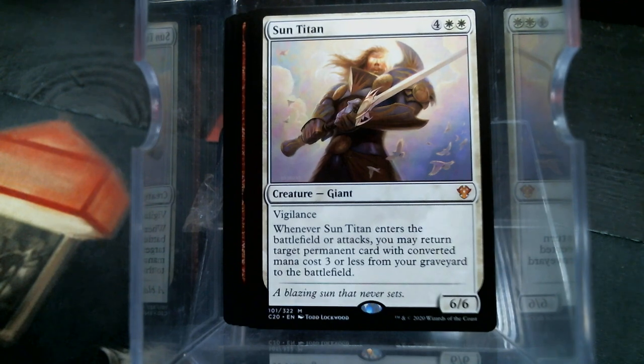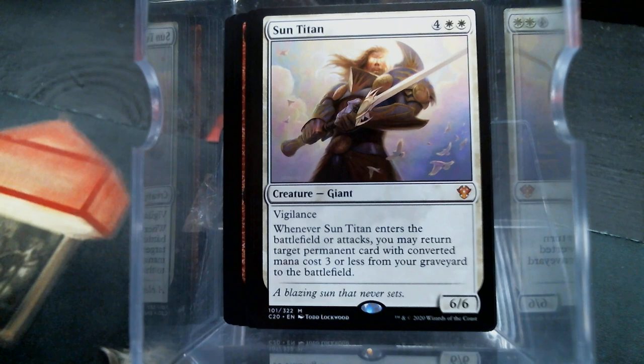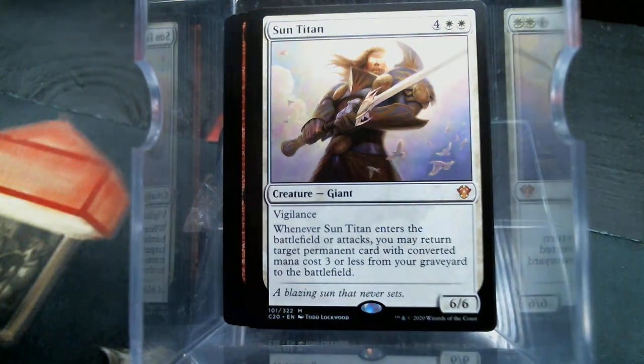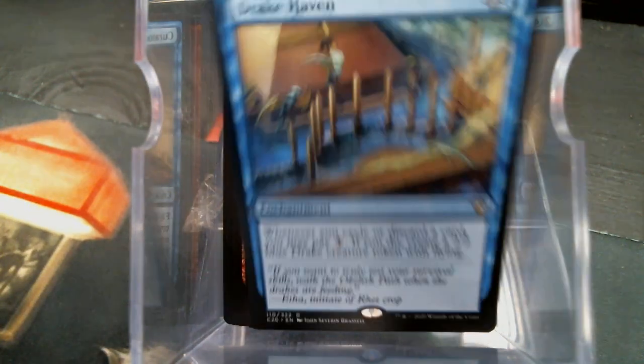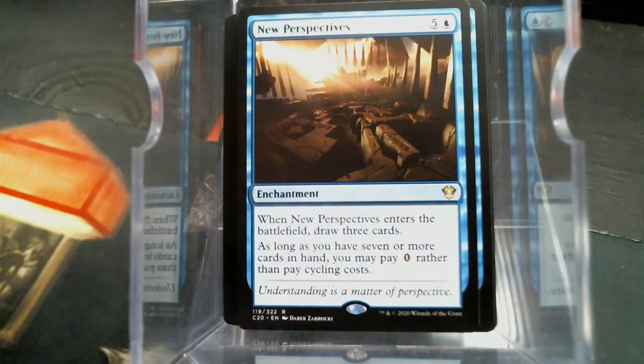Now, Wizards, since you put Sun Titan in here, I wonder if they put the Burnished Hart in, because those two are just remarkable together. Curator of Mysteries. Drake Haven — that's pretty good.